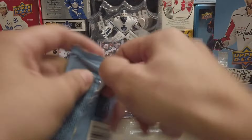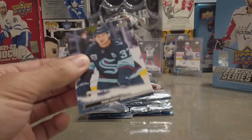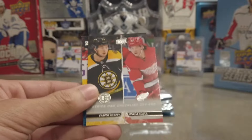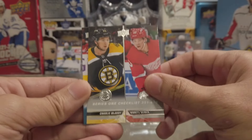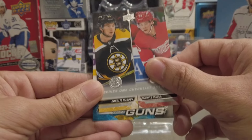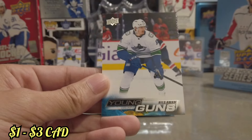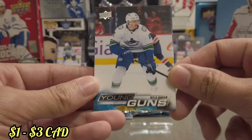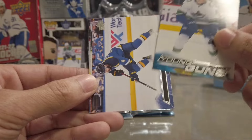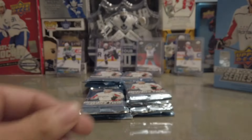Starting off with our first pack here. Let's see what we can get. I'm very excited because everything has been going pretty sweet card-wise today. Oh, looks like we've got a Young Guns right off the bat! For the Canucks? Please be him... It's Nils Amon Young Guns. As soon as I seen Canucks, I'm like, is it Kuzmenko? That is what I'm friggin' talking about. So we've got a Nils Amon Young Guns starting off.